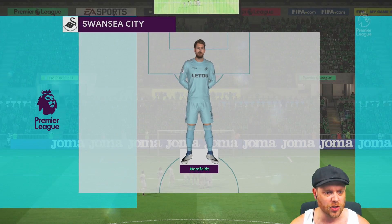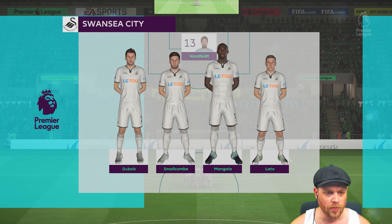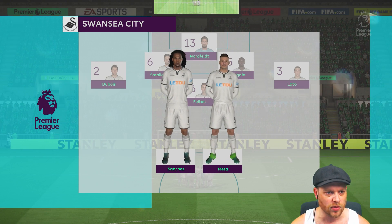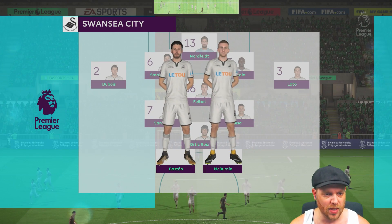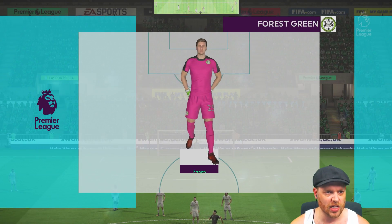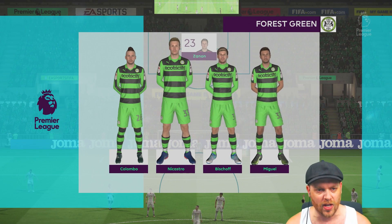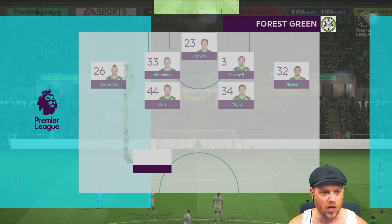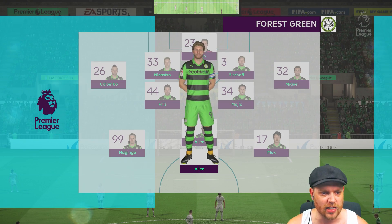Here is the Swansea City line-up: Neutfeldt between the sticks, Dubois, Wacombe, Angala and Lato. Fulton in the central defensive midfield position, then they've got Renato Sanchez and Mesa in the midfield. Ortiz Ruiz with the helmet - we know about him. And Bastogne and McBurney up front - some tall timber. Here is Zanin between the sticks for us of course, Colombo, Nicastro, Bischoff and Miguel. Dior just cannot get a look in at the moment, Zanin is in red-hot form and why would you want to dislodge him? Higuine, Charlie Allen and Mock across the midfield, and Dylan Allen is up front. Let's go.